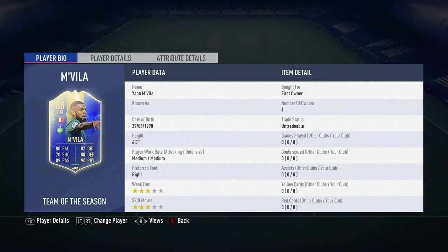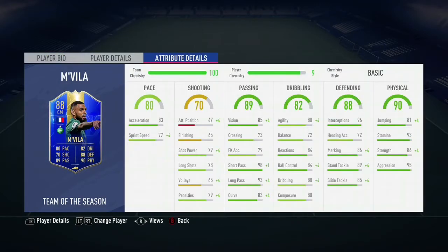What is going on, it's Kef here and welcome to the Team of the Season Jan M'Vila review. He is a free card in the weekly objectives that you guys can go and complete. It's a pretty decent card: 80 pace, 70 shooting, 89 passing, 82 dribbling, 88 defending and 90 physical — three star, three star, six foot tall, medium-medium work rates.